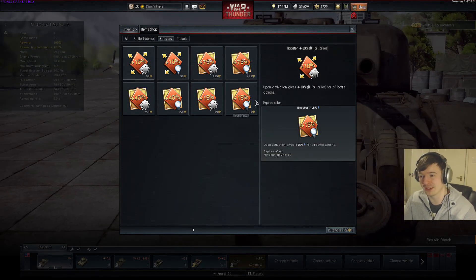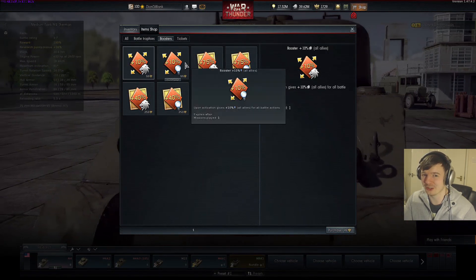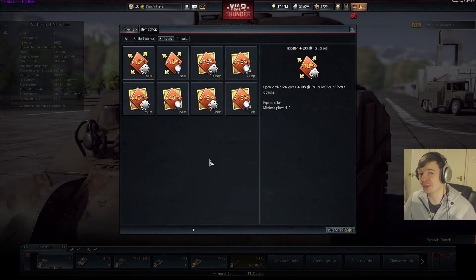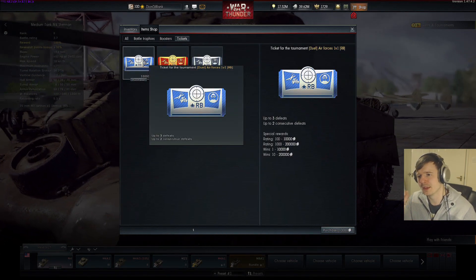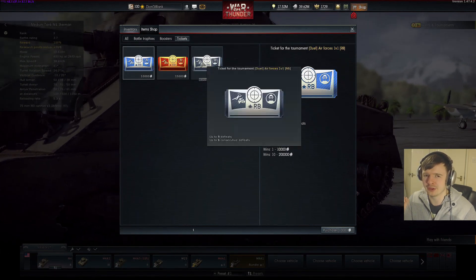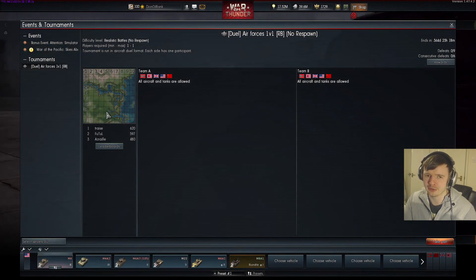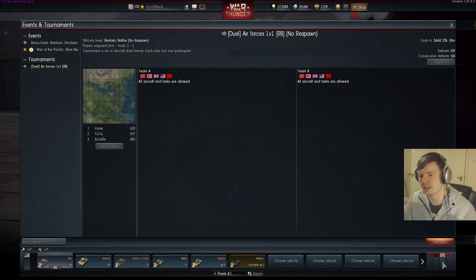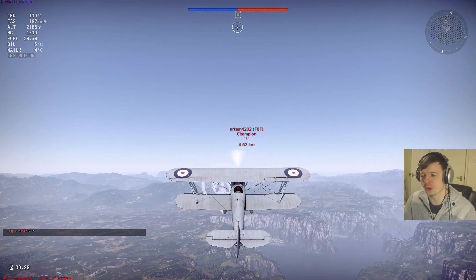They've also added boosters which I don't think are good bang for buck — for example, a 10% lions bonus for a single match costs 99 golden eagles. They really need to fix the pricing and make them a lot cheaper. There are also tickets you can purchase with different abilities: you can lose up to a certain number of defeats or win consecutive matches, and the prizes are bigger but you have to invest more money.